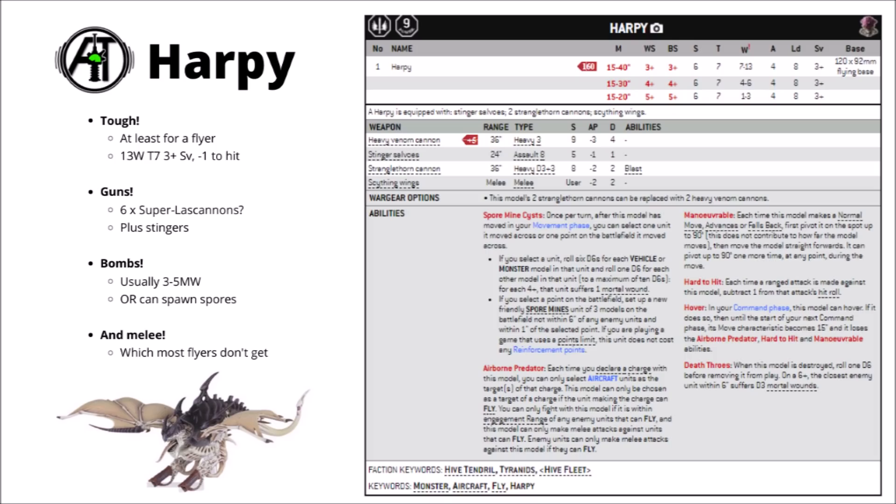Moving on to the damage — I'd be tempted to pay the 10 point upgrade to get those heavy venom cannons; I think they're by far the better gun. That basically adds up to 6 shots at strength 9, AP minus 3 and damage 4 — guns that are arguably quite a lot better than lascannons. This thing packs 6 of them hitting on 3s on a crazily mobile platform, which alone could potentially be worth the price of admission for laying down serious anti-tank firepower.